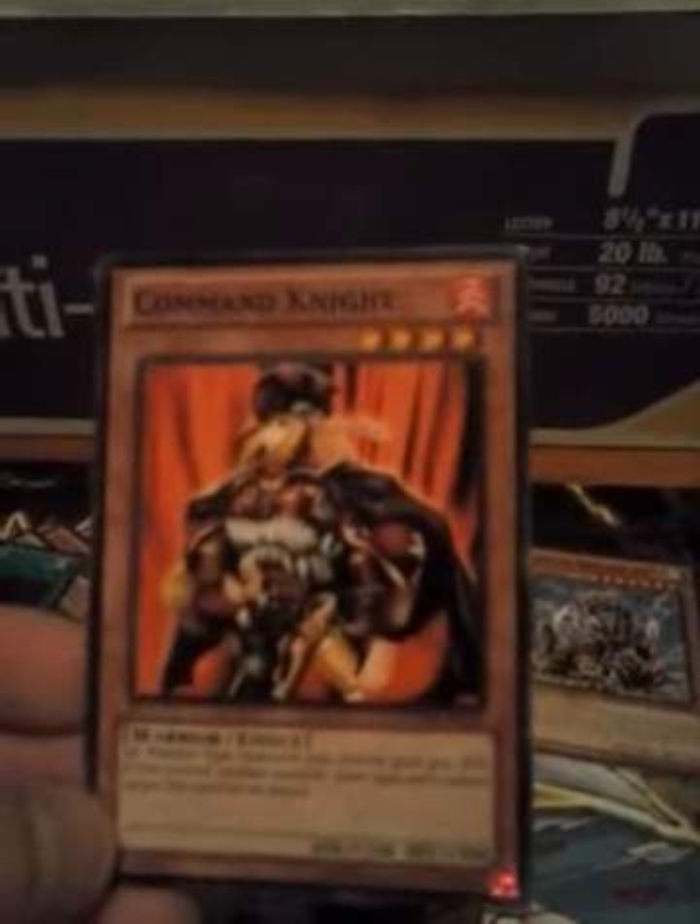Holographic Fusion Gate — rarity unknown, please tell me in the comments. Not for sale, not for trade. Command Knight — nice warrior card. All warrior-type monsters you control gain 400 attack. If you control another monster, your opponent cannot target this card for an attack. 1200 attack, 1900 defense — good card, I like the design.